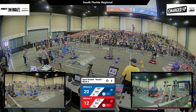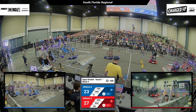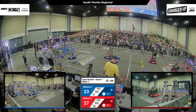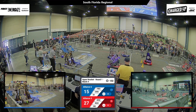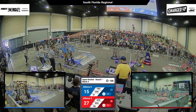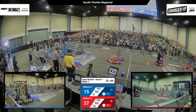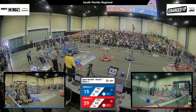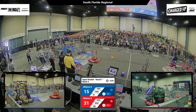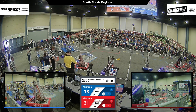Cube scored up on top of the Red Alliance. Coming out of Autonomous, the score is 27-15 in favor of your Red Alliance. Lightning Blue Lizards able to place a cube in that middle row — lightning quick.